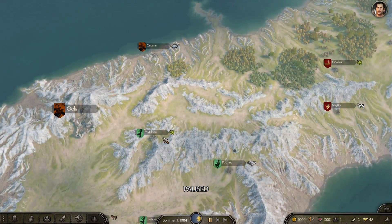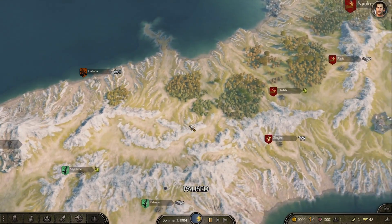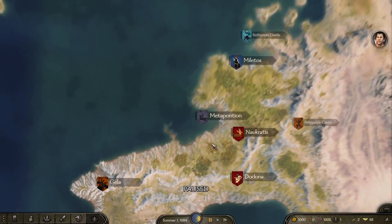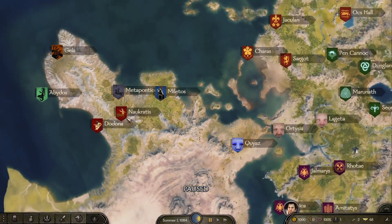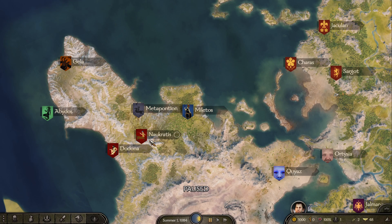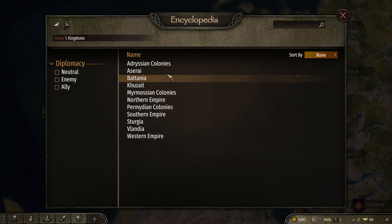If we come down here you can see they have all their own towns. There's also one here but if you angle the map you can't really see it, so you've got to turn it slightly. You can see there's six key towns but it's split into three kingdoms. So these two towns here belong to the same kingdom, these two belong to the same kingdom, and these two belong to the same kingdom. Looking at the kingdoms list, we have the Idrisian colonies, the Mermosian colonies, and the Permidian colonies.